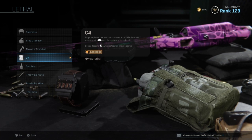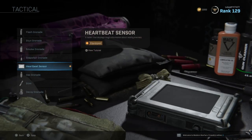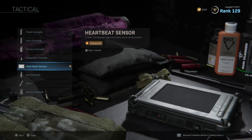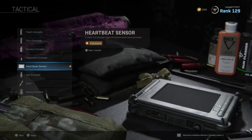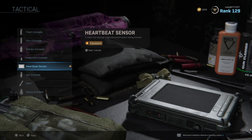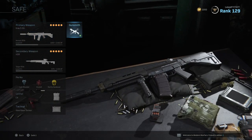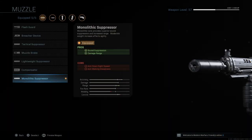Next up is the C4. C4 can literally clear out a whole squad or destroy a vehicle and kill everyone with a single throw — it's probably the most overpowered equipment right now. Also the Heartbeat Sensor is really good whether you're playing solo or squads. It's completely up to you whether you use it.